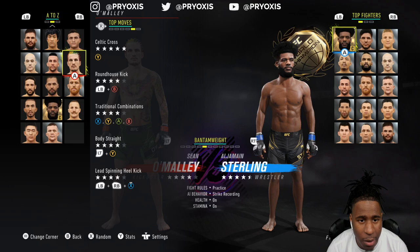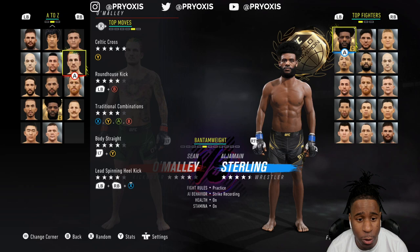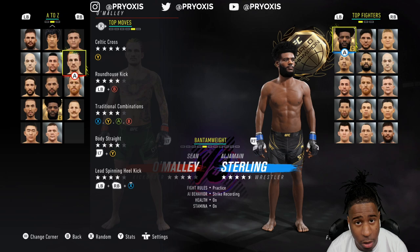His top moves include the Celtic Cross, a Level 4 roundhouse strike, Level 4 traditional combos, Level 4 body cross, and the lead spinning heel kick which is also Level 4. With that said, we're going to jump into some ranked games and get started.